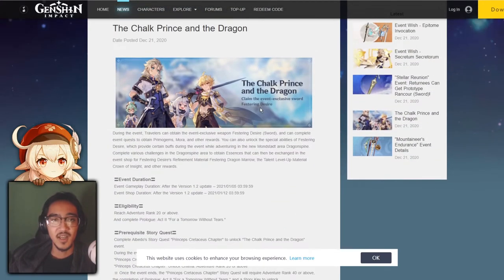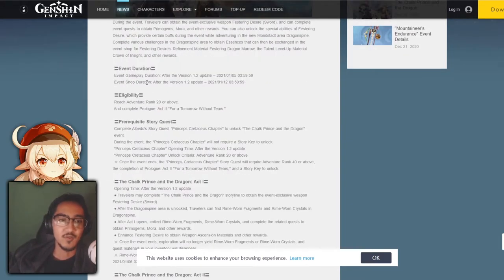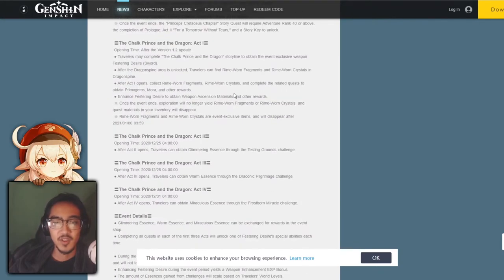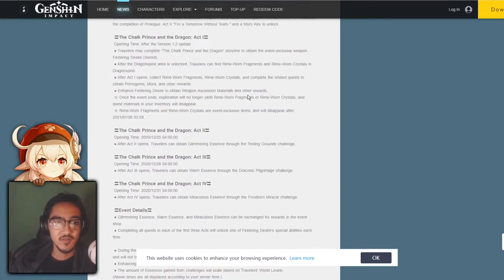Next, we have the eligibility to get into Dragonspine. You must have Adventure Rank 20 or above and complete Prologue Act 2. The event gameplay duration is going to run until the 5th, and the shop duration will be until the 12th. So it's going to be like the Unreconciled Stars event, where once the event is over, the shop still remains. It seems like The Chalk Prince and the Dragon will be split into four acts, similar to the Unreconciled Stars event.